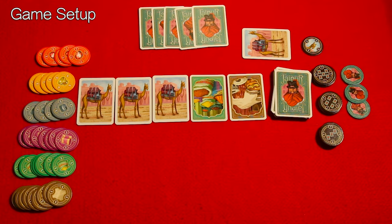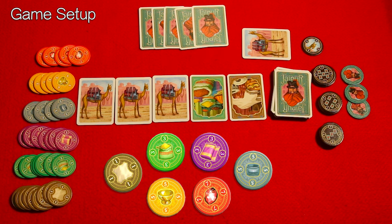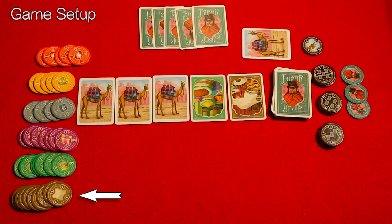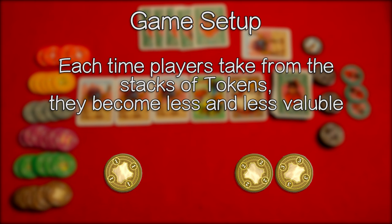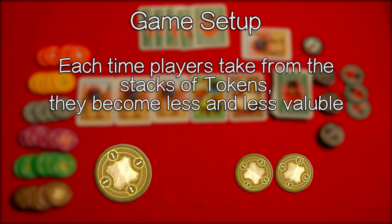This is what the setup of the game looks like. Place three camels and two cards from the trade deck. Each player is dealt five cards. Any camels in their hand go horizontal in their own camel herd. On the left hand side of the board there are various tokens for the various goods that are going to come out of the trade deck. On the very bottom is the least expensive and as you move up is the most expensive. Each time players take from the stacks of tokens they're going to be less and less valuable as they go.